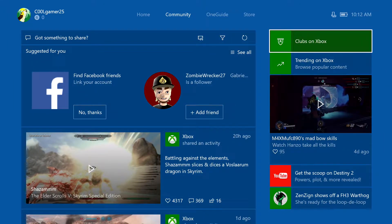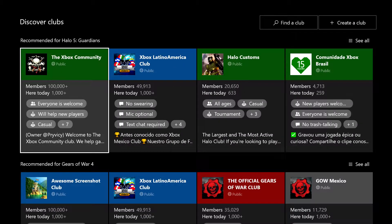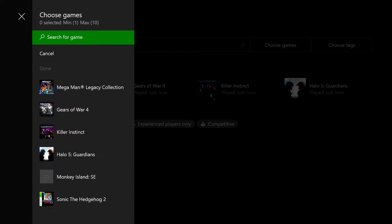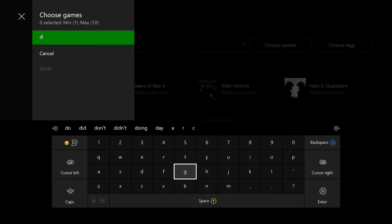You see there is a button right there called Clubs on Xbox. If you press this, you'll see a recommendation based on the games you've played. You can pick the top clubs right there. And if you don't find a club for the game you want, you can just go to Find a Club and then choose a game. From there, you can just pull up Diablo 3.